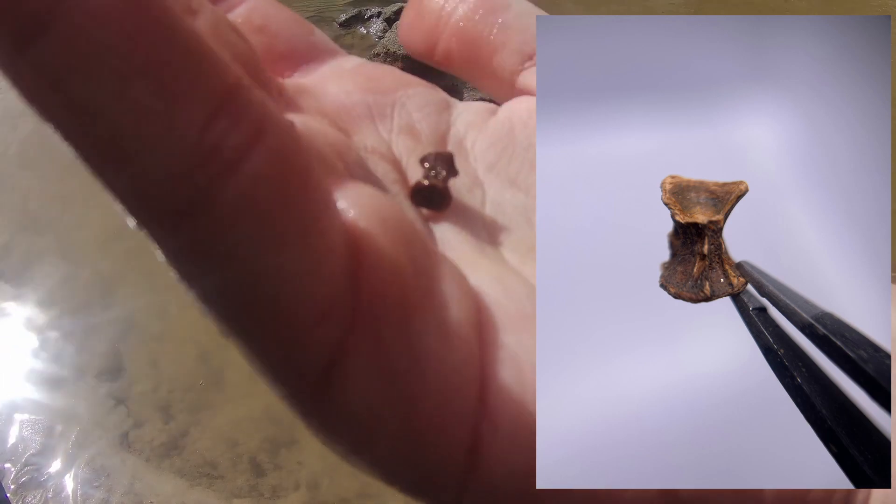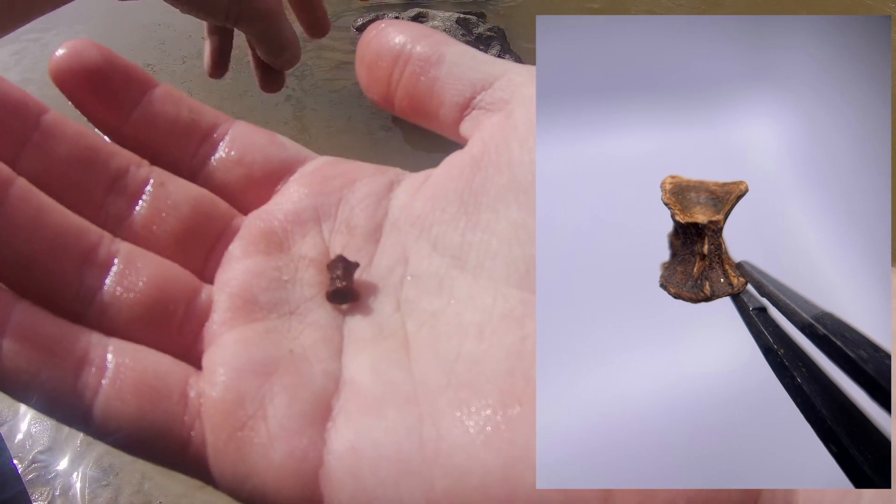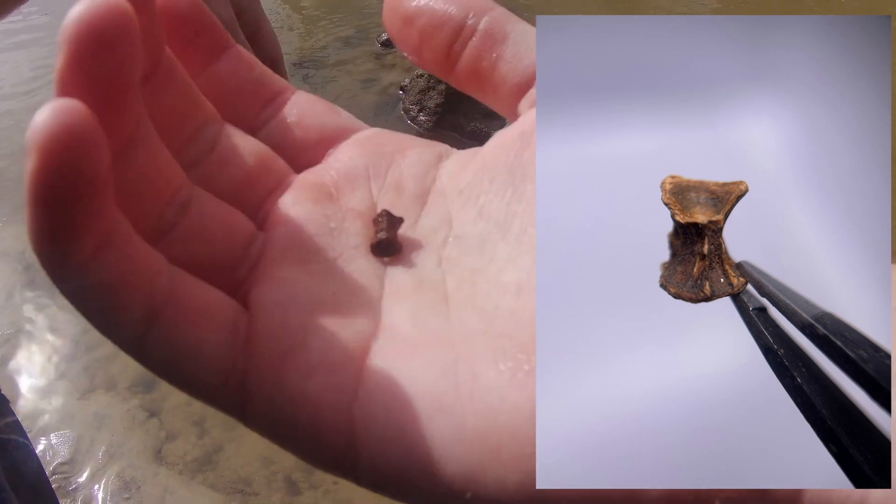A little fish vertebrae up there. It's got that hourglass figure to it — that's how you know it's fish instead of shark. Sharks look more flattened and round.